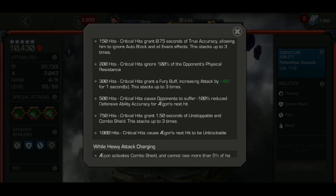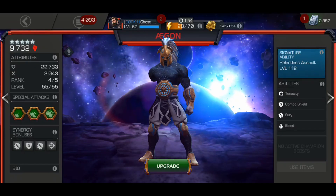Looking at those abilities, we can see why Agon is so great against certain champs, especially in longer fights — like Labyrinth of Legends and Realm of Legends. Looking at his heavy attack, he can charge his combo shield and cannot lose more than 5% of maximum health from a single source other than a special for six seconds. That's pretty great.